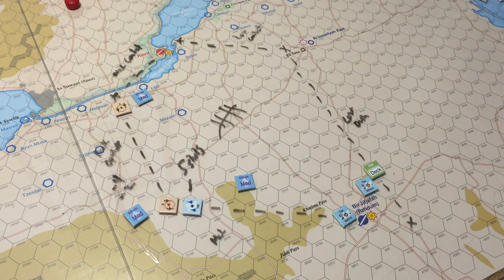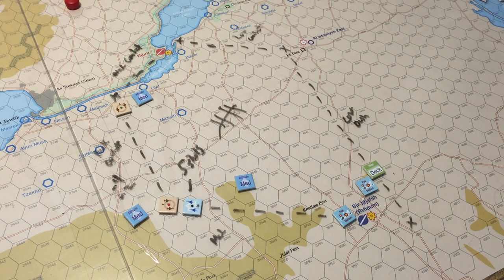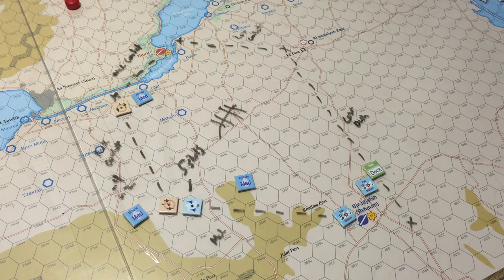Now we roll a die for every flight that took a shot, subtracting one for every shot beyond the first, and check the depletion chart. The depletion number for the Shafir is six. We roll 1d10 and take minus four for the four extra shots beyond the first. We roll a nine, minus four is five — just enough to deplete that weapon. We have lost all our Shafir missiles.